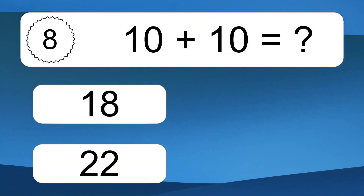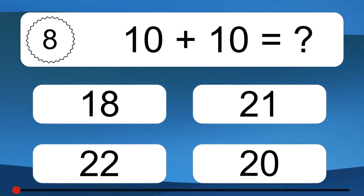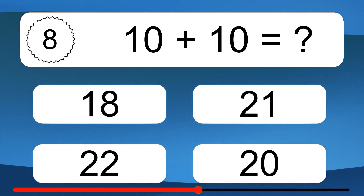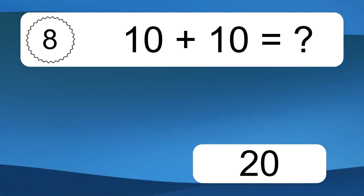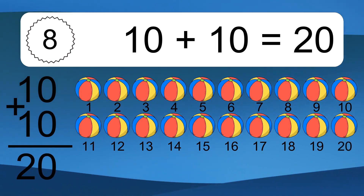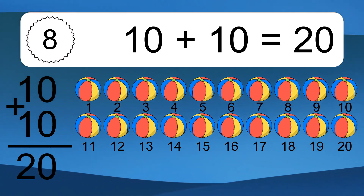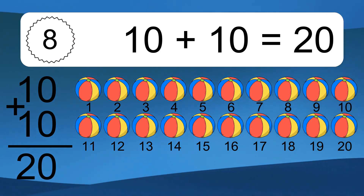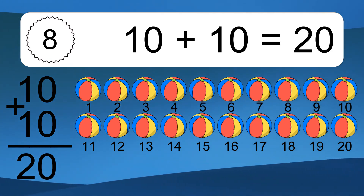10 plus 10 equals what? 10 plus 10 equals 20. Let's count it: 1, 2, 3, 4, 5, 6, 7, 8, 9, 10, 11, 12, 13, 14, 15, 16, 17, 18, 19, 20.